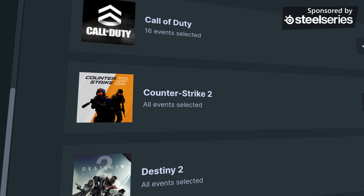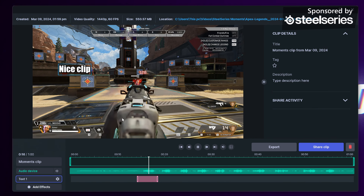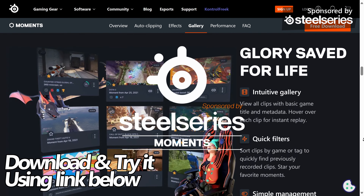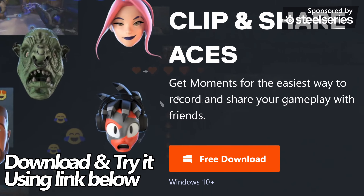If you ever want to clip something manually, all you need to do is press Alt and S. You'll then be notified on the top right hand side where you can watch it back instantly, edit it, and or share it via the app, with a simple adjust, export, drag and drop, and share. Level up your gaming today and support the channel by downloading and trying SteelSeries Moments, utilising the link in the description down below.